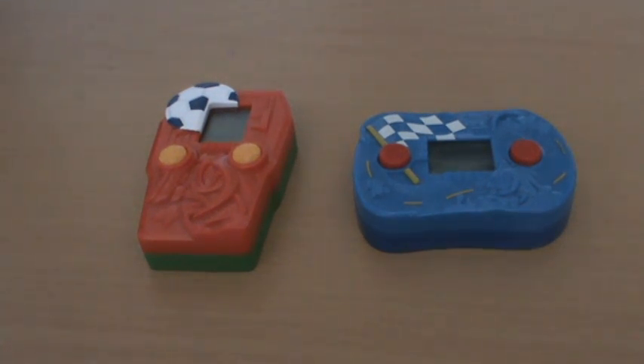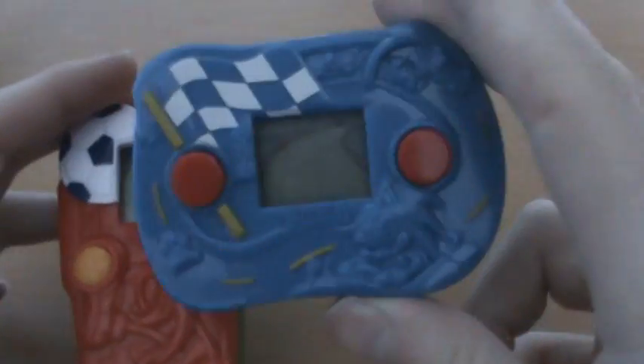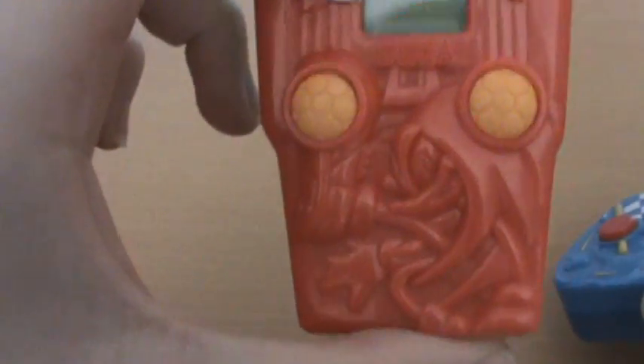Hey guys, today we're going to take a look at some — well, I don't actually know what you'd call these — basically some Sonic the Hedgehog LCD games that came from McDonald's in 2003. I believe it was a promotion for Sonic Heroes, and I recall actually having the Tails one, but right now I can only find the Sonic the Hedgehog one and the Knuckles the Echidna one.